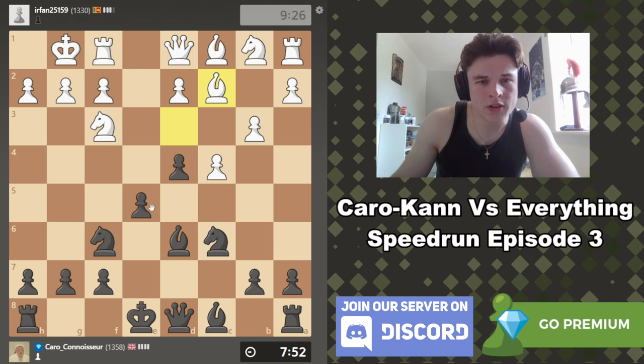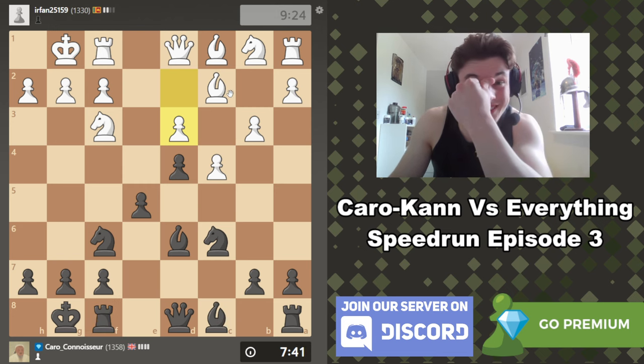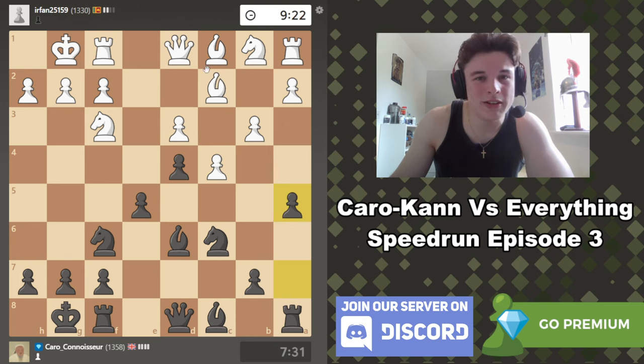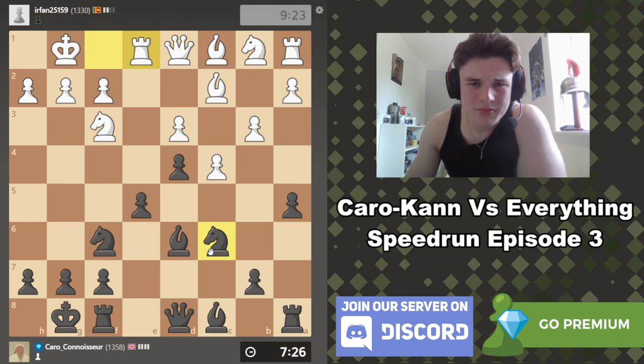Okay, bishop d3. I think we just castle. That is possibly the worst bishop I've seen in a long, long time — he's just locked his bishop behind pawns that can't move. We could actually play a5 just to make sure b4 can't be played, so his bishop can't get out. The only other way would be to reroute his bishop through d1, but I don't know how viable that is. That is the worst bishop ever, hands down.